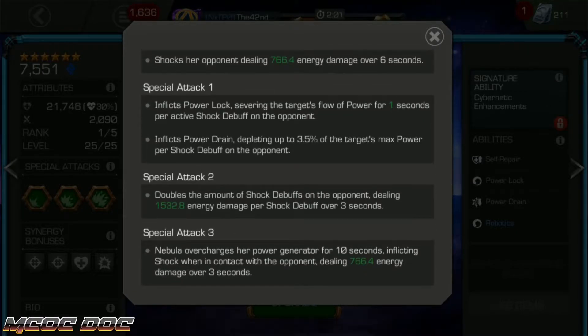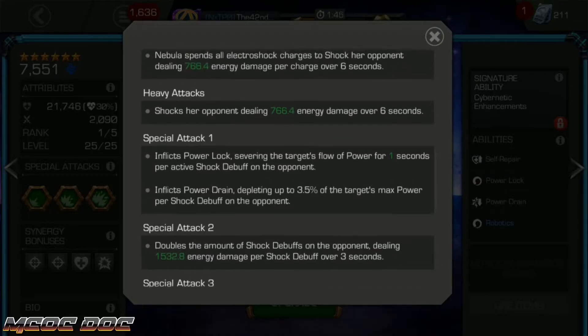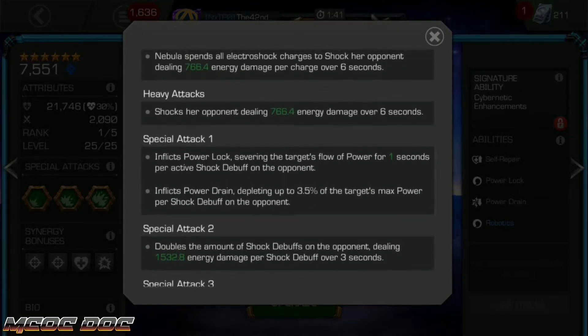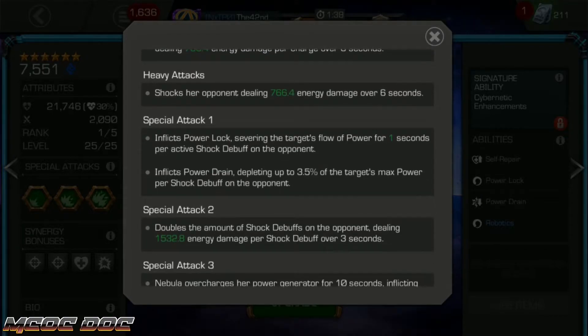Her SP3 — she just overcharges for 10 seconds, and every time she's in contact with the opponent she will inflict a quick shock debuff that's the same as her heavy attack but lasts for less time, so it's still dealing the same amount of damage. That 766 is pretty much what her shock damage is around. Her heavy attack deals that, her SP3 deals that shock, her parries deal that shock, and then her SP2 just doubles that and decreases the duration.